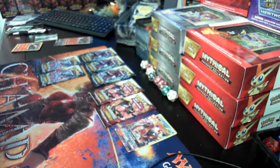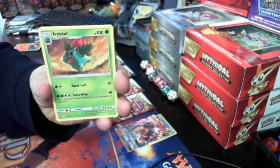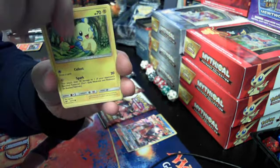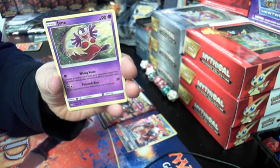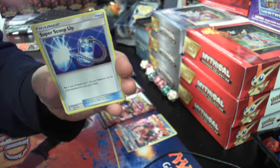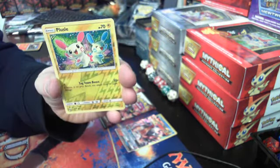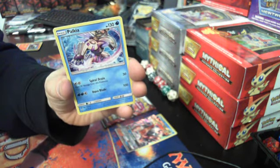Alright, so far so good out of ten packs. Here we go — Ivysaur. Let me give it a little bit of better focus, one more try. Scraggy, Super Scoop Up — that looks like a reverse holo, yes sir — and a Palkia foil rare.